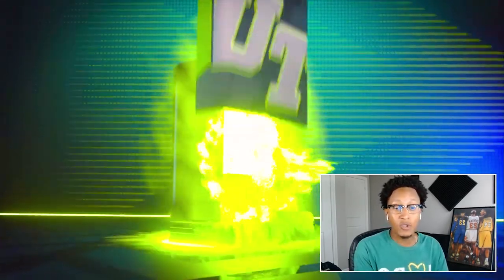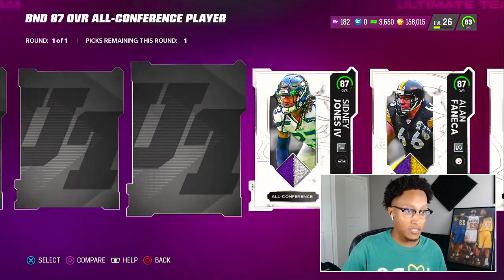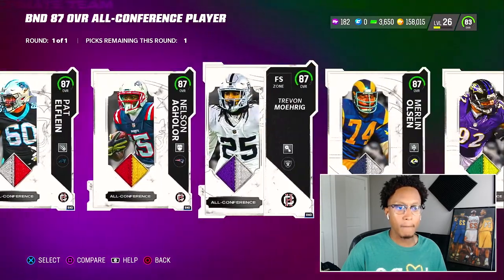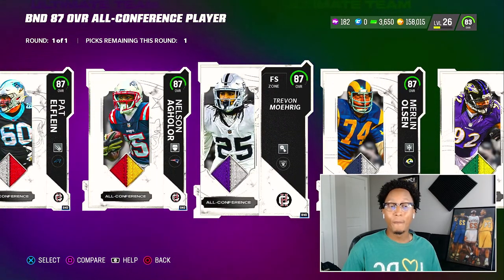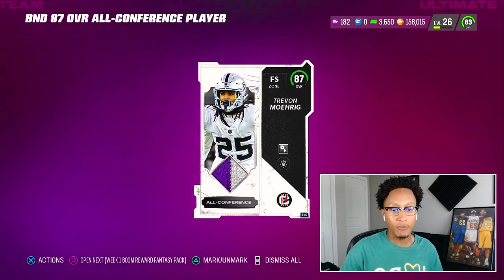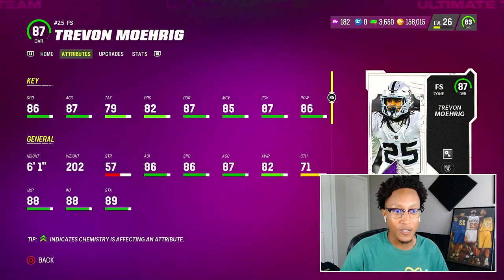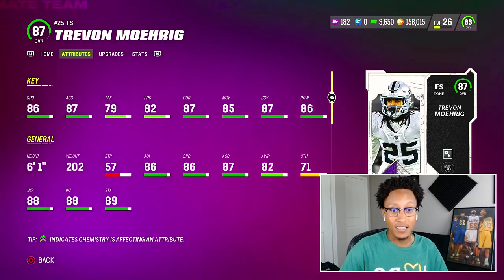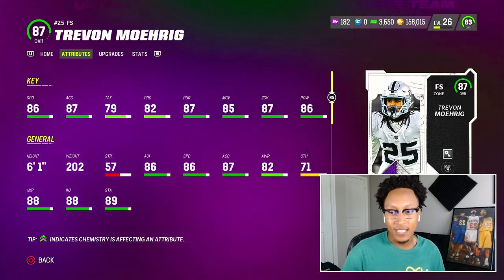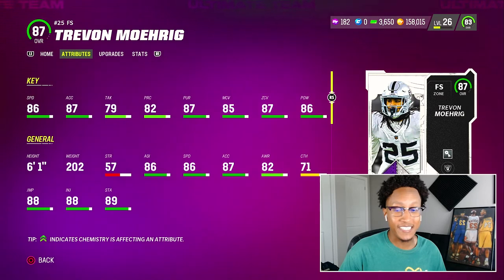The main player and probably the title of the video — you guys already know by this point, he is a free safety. Let's go from the back. Boom — Trevon Diggs! This card is something special. We need a free safety so it's perfect timing. Looking at the stats: 86 speed, 87 acceleration, 86 hit power, 87 pursuit and zone coverage, and 85 man. My free safety is 6'1 with the hit power of a strong safety — I am excited to see how this card performs today.